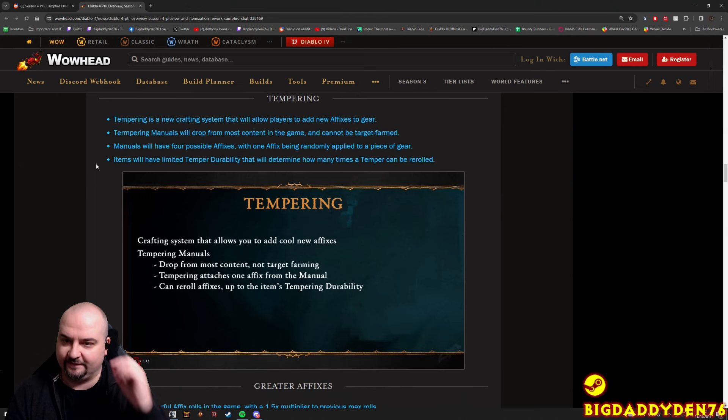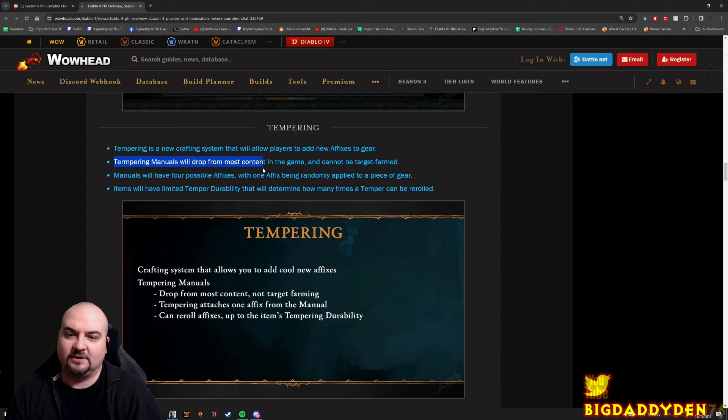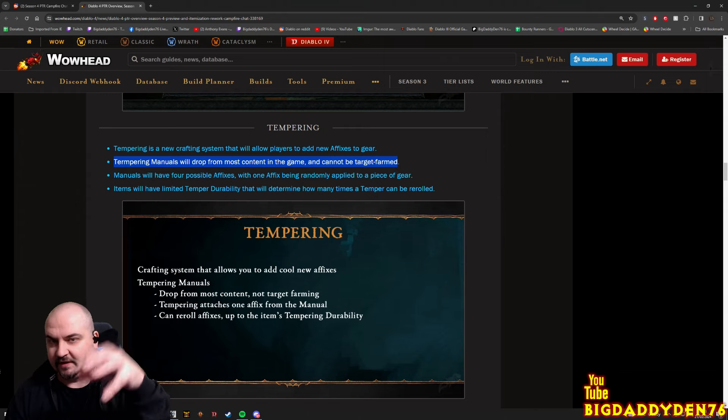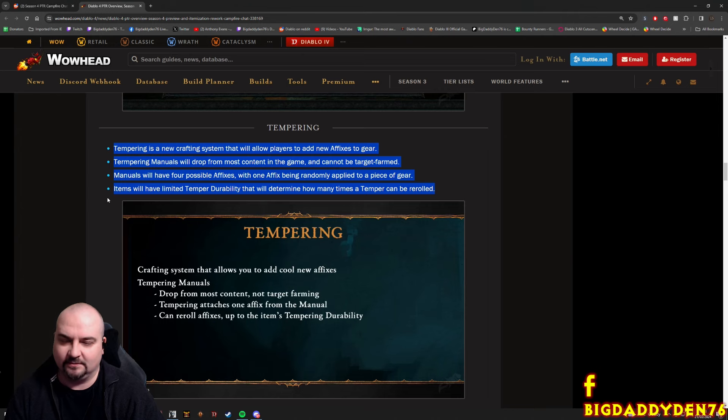Tempering is a new crafting system that allows players to add affixes to gear - this is basically Last Epoch crafting. Tempering manuals will drop from most content in the game and cannot be target farmed. You get these manuals that give you affixes and you can apply them to your gear. Manuals will have four possible affixes with one affix being randomly applied. Items have a limited tempering durability - forge potential from Last Epoch will determine how many times the tempering can be rolled. So it's very similar to the Last Epoch early crafting system.